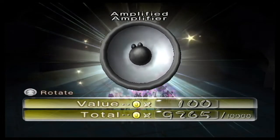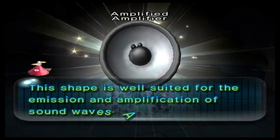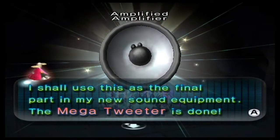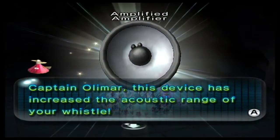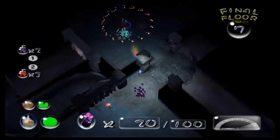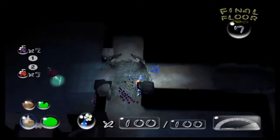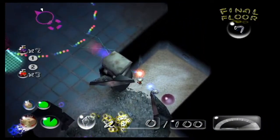And we have the Amplified Amplifier for 100 Pocos. The ship uses it as the final part in new sound equipment — the Mega Tweeter is done. Captain Olimar, this device has increased the acoustic range of your whistle. This was definitely more helpful on GameCube because the cursor was limited in how far out it could go, so being able to whistle across the entire screen was extraordinarily useful. But because we can simply move the cursor around, it's a lot less helpful in this version — still nice to have a little bit more range though.